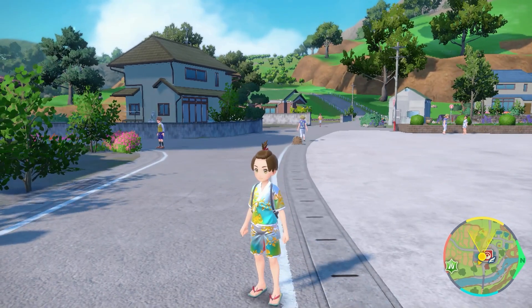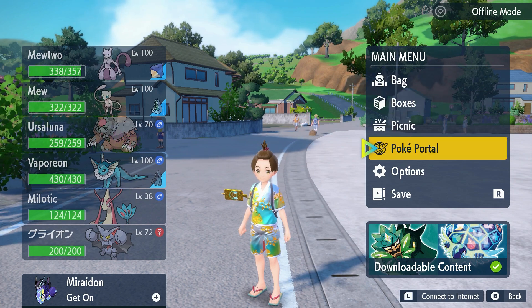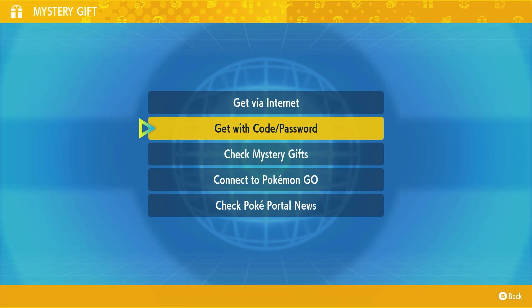So how are we going to claim our shiny Lucario? First, we're going to open up our Poké Portal. Press the X button, go over to the main menu on the right side, go to the Poké Portal, and once we're in there, go down to Mystery Gift.